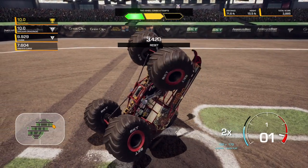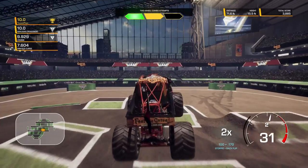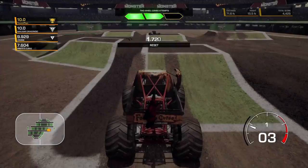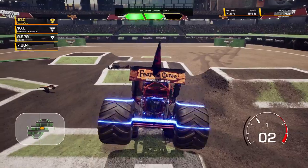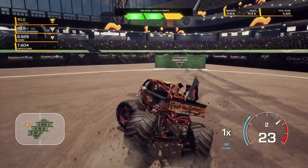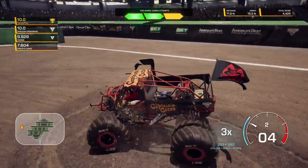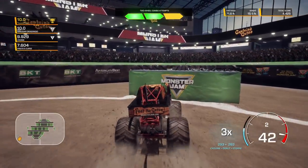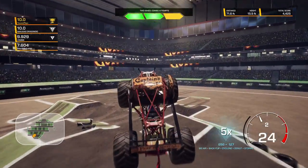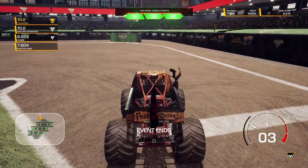We gotta get at least one two wheel skill here before our timer runs out. There we go, good. Don't get stuck! There we go, we're back up. So we got our two wheel combo, our two wheel skill. We're on our head, but at least our combo counted. And one more two wheel skill. We're already in first place — quick little stoppie. Now we can just do donuts and cyclones. That cyclone does count as a two wheel skill, which is kind of nice. Do a backflip just for fun. That's gonna do it for our two wheel skills event.